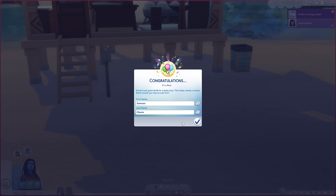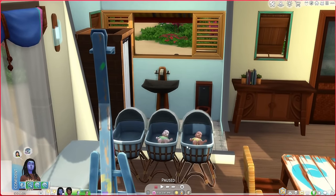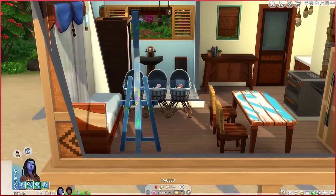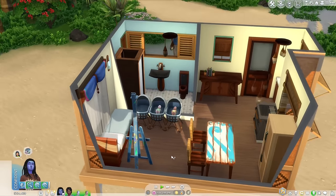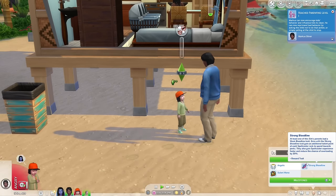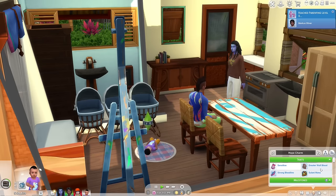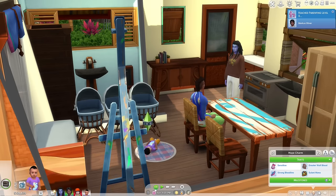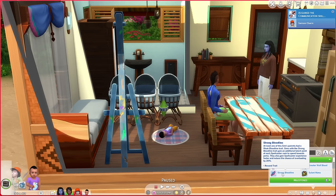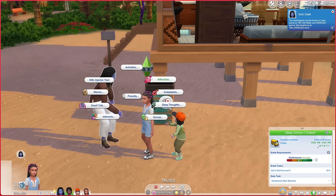We have a boy named Samson and a girl named Hope. Neither one of these have the purple skin, but that doesn't necessarily mean they're not an alien. So the first step is to try to age them up. Samson does not have a werewolf trait, but Hope has the greater wolf blood trait. Now she has greater wolf blood and strong bloodline — we want strong bloodline and dormant wolf.